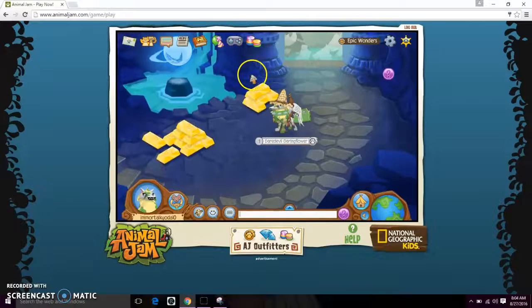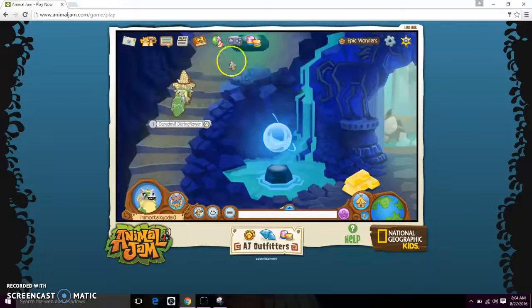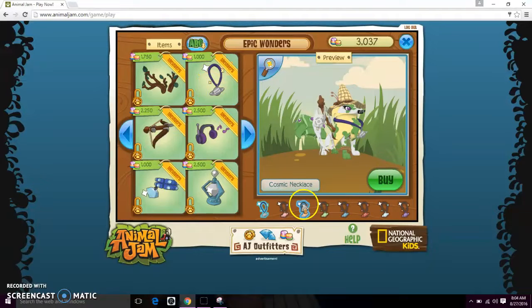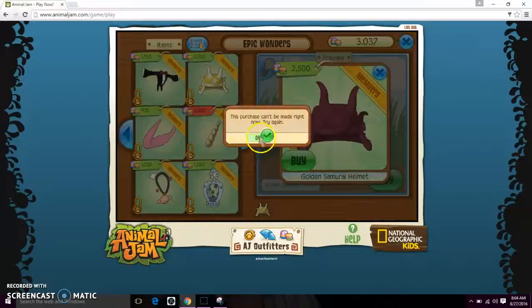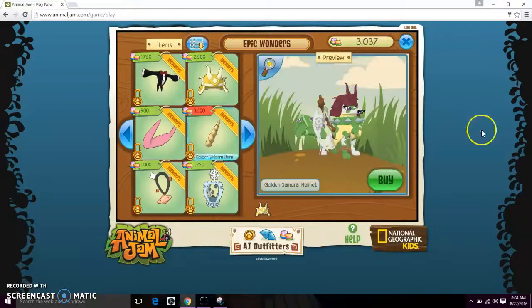You just gotta go here, come up, up here, click the word, click this, ABC, click that. There's color, you can go back up to here, and wear it. And as you see, I cannot find it, but I'm wearing it.